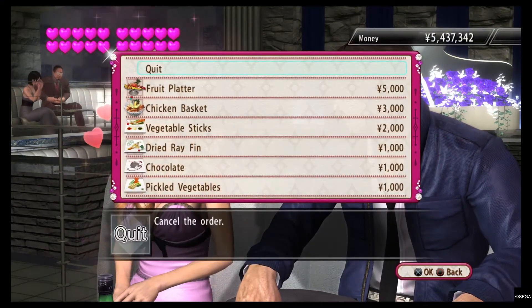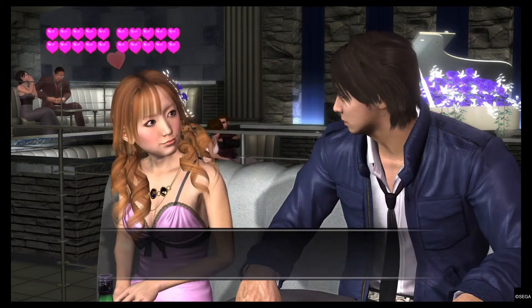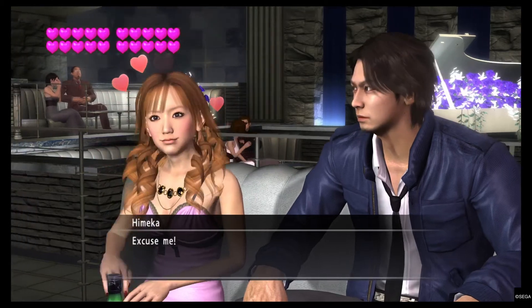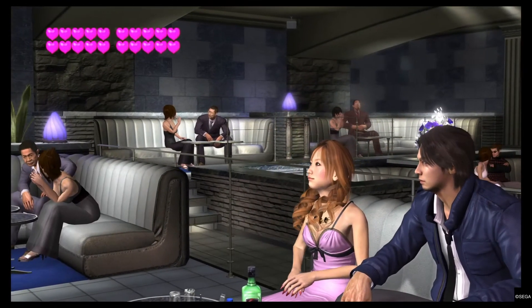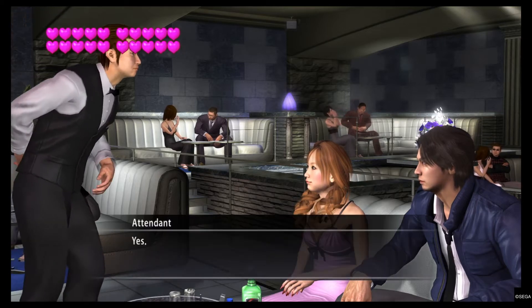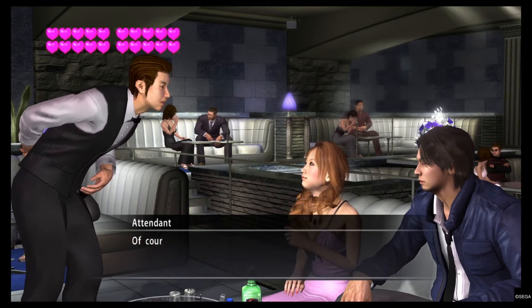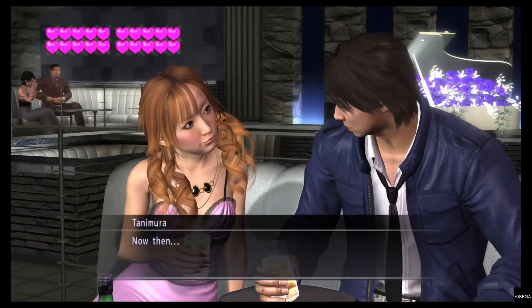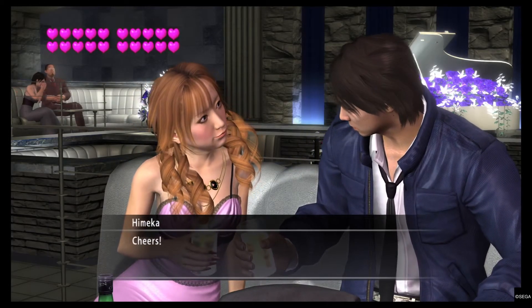If you go over to Club Jewel, Chihiro likes orange juice and fruit platter if you want to develop hearts with her. So if you're going that route and want to hang out with Chihiro instead, meet her for the first time and the second time you see her, request her and you'll have the option to gift her.